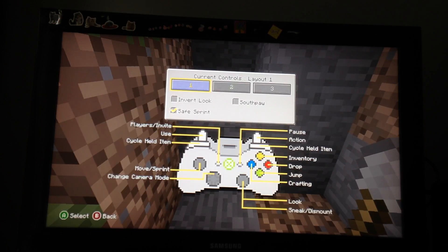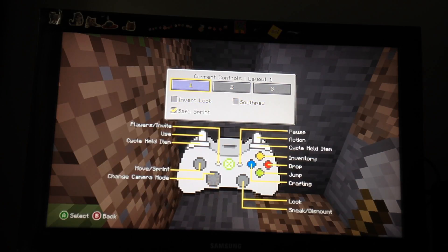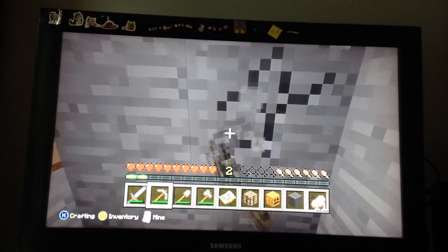If you want to look at the controls, you can look at this — and there are three layouts. You can do invert, self-pay, self-path, self-cut, self-audience, and safe sprint. Safe sprint was actually recently added. So I'm just going to start digging this out.